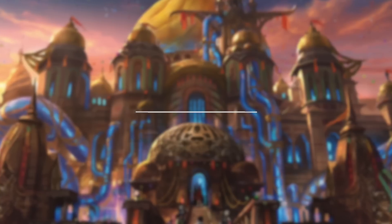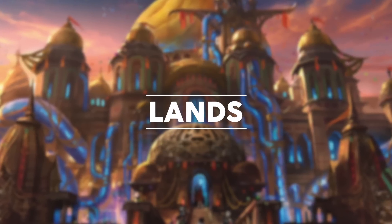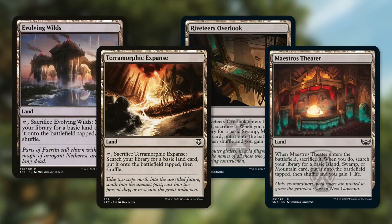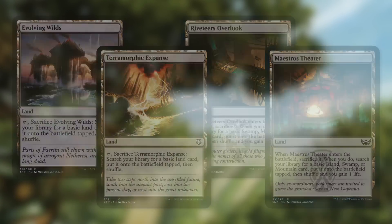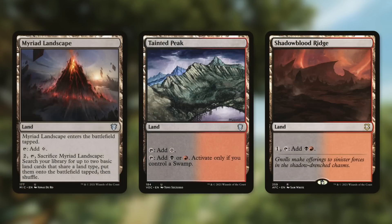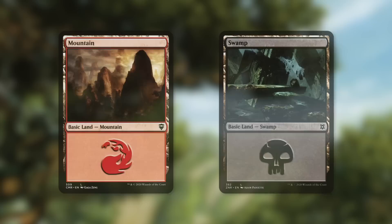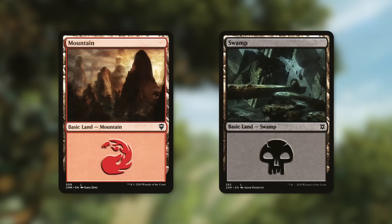For lands, we've got Command Tower tapping for any of our colors, Exotic Orchard which most of the time taps for any color, and Ash Barrens for land cycling. Some lands can be sacrificed to fetch basics — Riverglide Pathway, Maestro's Theater — and we gain one life. Mirror landscape helps ramp, Tainted Peak taps for either color if we have a swamp, and Shadowblood Ridge can filter mana. Foreboding Ruins and Smoldering Marsh can tap for either of our colors and potentially enter untapped. We round out with Mountains and Swamps.